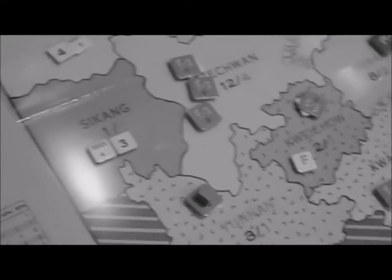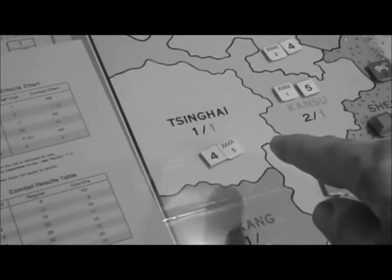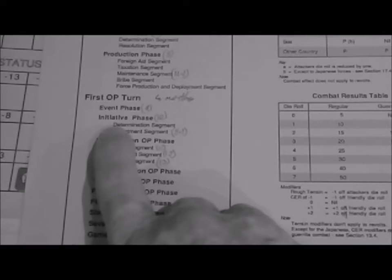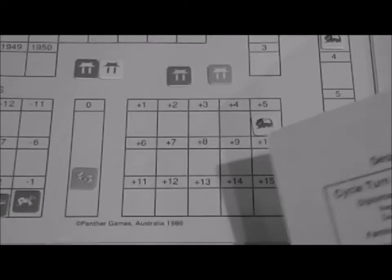Then you move to the first operational turn, which begins with an event phase. Events include things like the Japanese entering play, guerrilla forces coming in and potentially being converted to communist control, or a minor warlord appearing in a province with no faction — but these aren't really happening in the introductory scenario I'm playing. Then you go to the initiative phase, determining order based on political points, whether the first player wants to move down, and how alliances are affecting things.